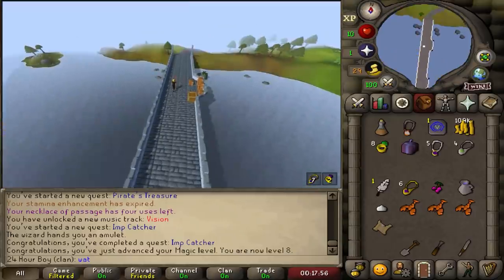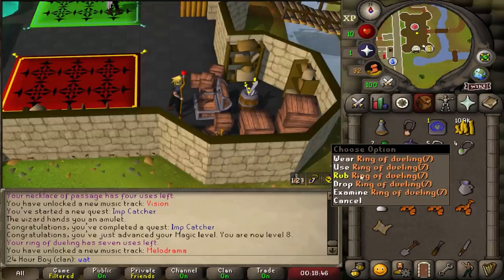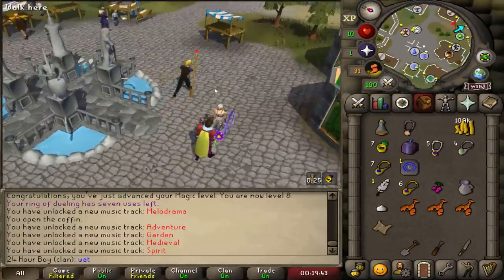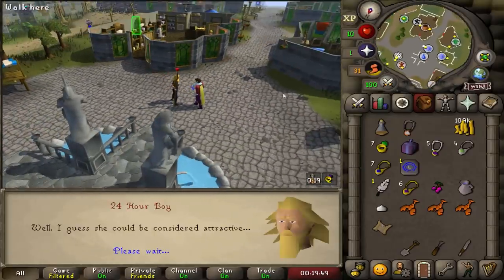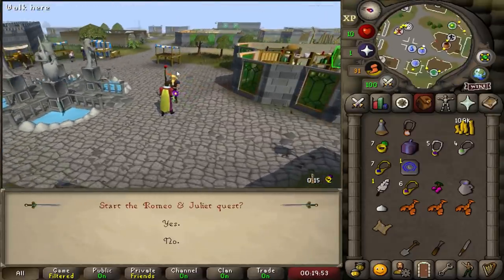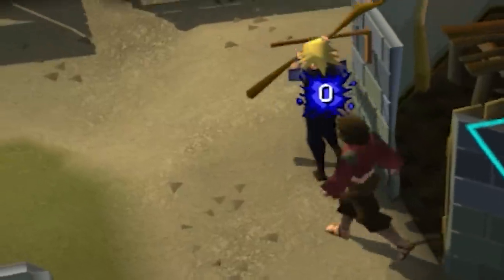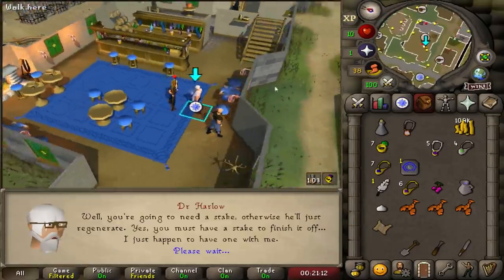Going to do the Restless Ghost. Always good to have a ring of dueling — just go to Castle Wars. The nice thing is you can do all these quests in tandem. As long as you time it right you can do five different quests at the same time — saves a lot of time running back and forth.